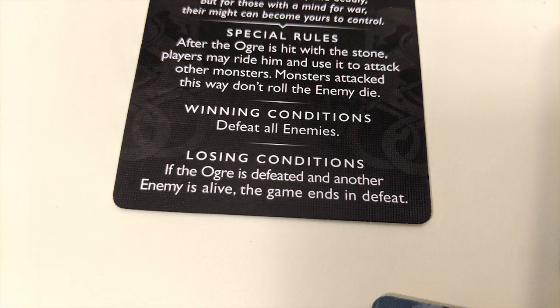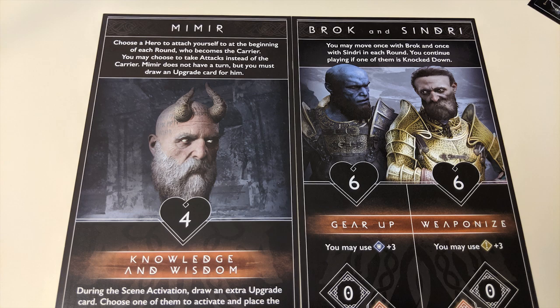Defeat the final boss and you've won the game. You lose if all heroes get knocked down or you meet a quest's special lose condition. Some heroes are less straightforward than others, such as Mimir, who is attached to another player, only plays support cards, and doesn't get a turn of his own; or Brock and Sindri, two heroes controlled by the same player. Read your cards, use your abilities wisely, and you'll do fine.